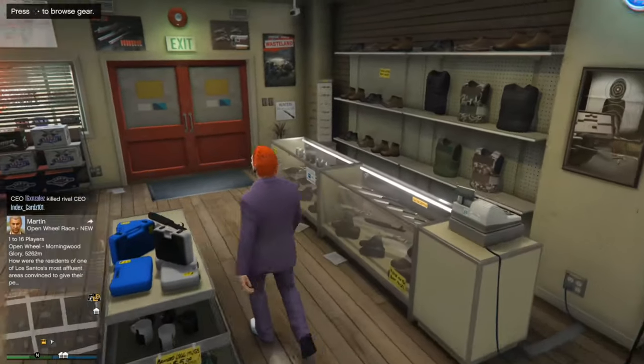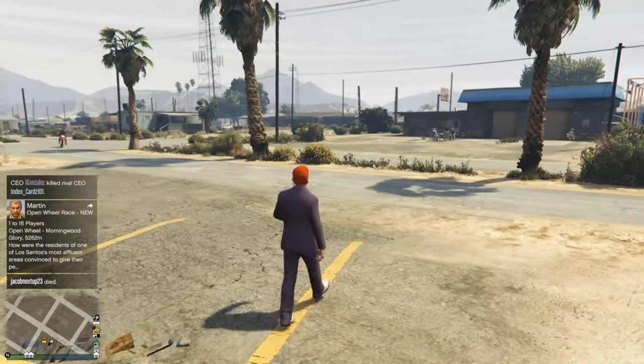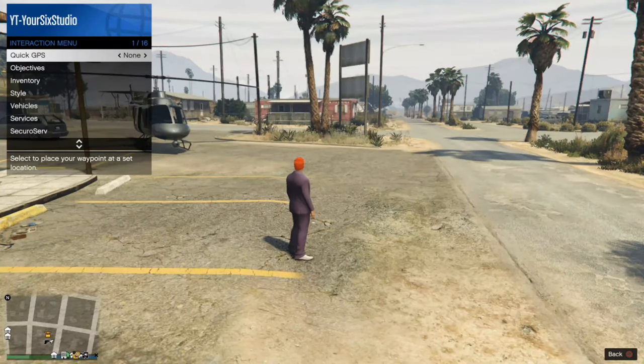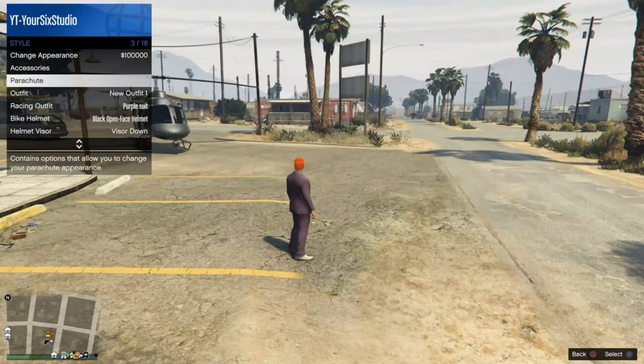I'll show you how to put it on your character. You don't necessarily need to have this on, but if you want to go ahead and wear your parachute over your clothing so you can see it, go to the interaction menu. This is by holding down the touch pad on the PS4 and PS5 controller, or the select button on the Xbox controller, then go to Style and select this option. Then go to Parachute.